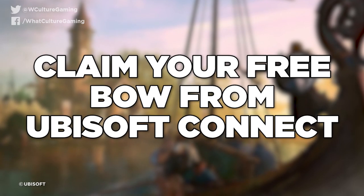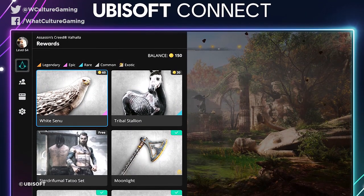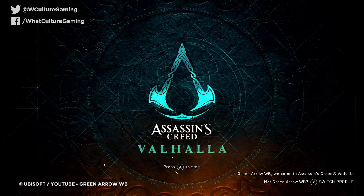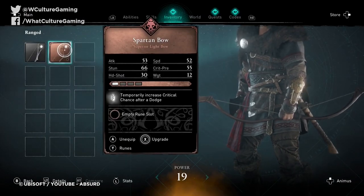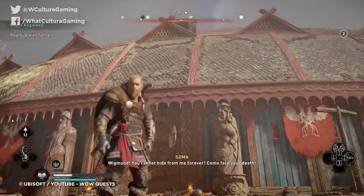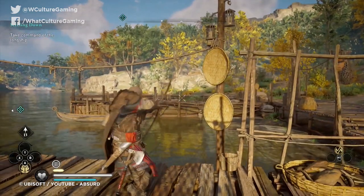Tip 1: Claim your free bow from Ubisoft Connect. Since AC Valhalla runs off Ubisoft Connect, be sure to check in on available bonuses every now and then, as some can totally help early on in your full playthrough. A great example is the legendary Spartan bow, which can be purchased for only 100 U-points. As you earn U-points for completing basic challenges anyway, this fancy bow is basically free, and it makes all the difference especially at the beginning.